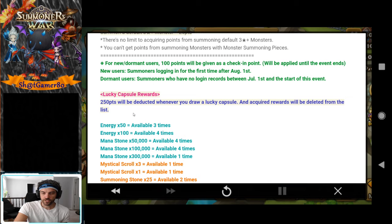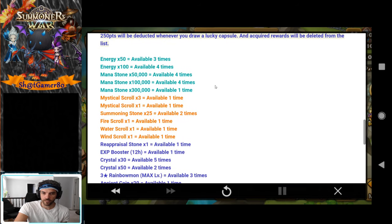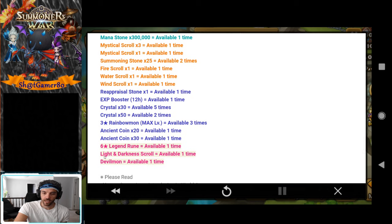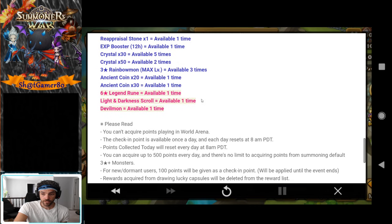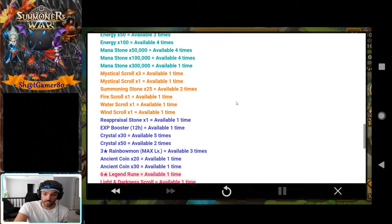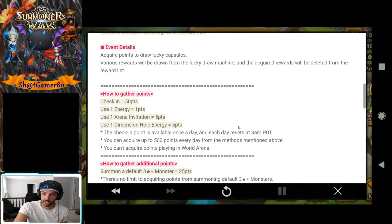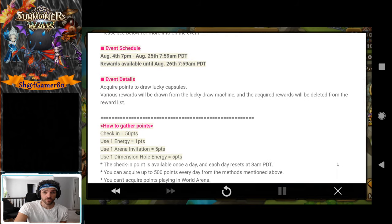I'm going to assume that once a piece is selected it's taken off the board, like you can't land on it more than once — points will be deducted whenever you draw a lucky capsule. Here are the different rewards that you could land on, obviously these two being the big ones. A legendary rune would be nice, so yeah, you're just running energy, running through your revenge and arena wings and you're golden.